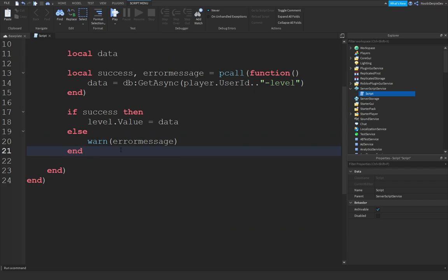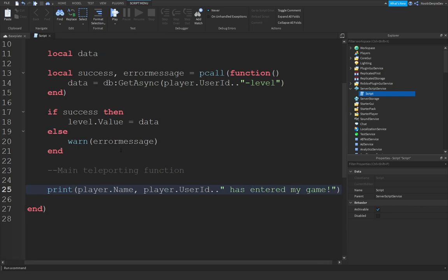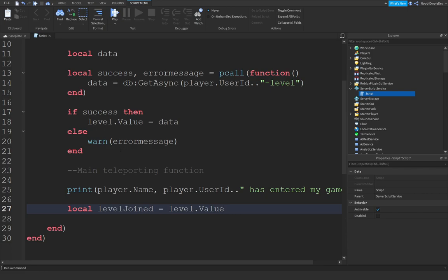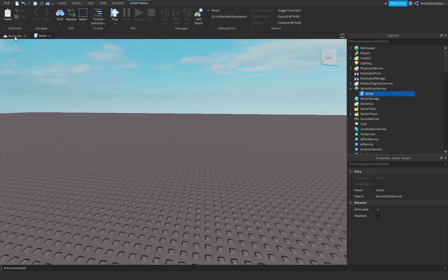And now we're going to make the actual teleporting function — the main teleporting function. Print(player.Name .. player.UserId .. 'has entered my game'). Then local levelJoined equals level.Value, because we're just going to get the level.Value from our variable. And then once we did that, we can do wait(0.5) so we're just going to wait for the game a bit to load in. Print(player.Name .. ' is at level ' .. levelJoined). So we join the game and we can actually try that right now.